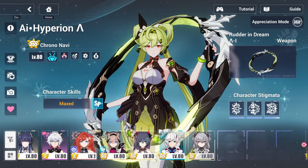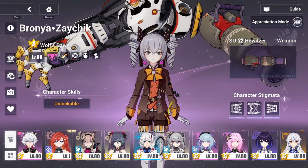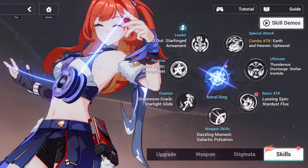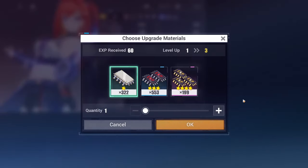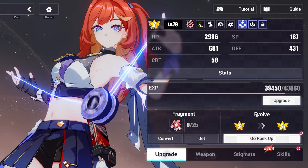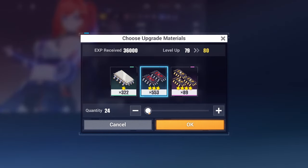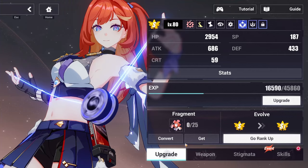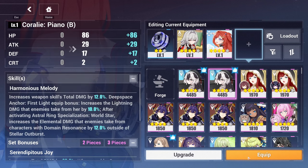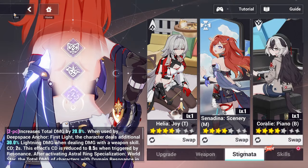I'm going to go ahead and get my characters fully equipped and ready to go. There she is — Senadina. Let's get all that gear. I have to level her up too. Just like that. One more. I'm still struggling trying to navigate this UI ever since they changed it. And just like that, she's level 80. Boom. And of course, we get the yo-yo.